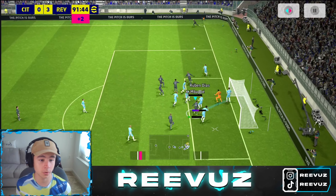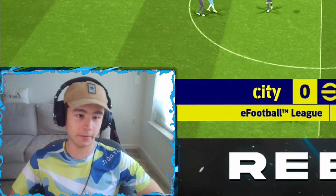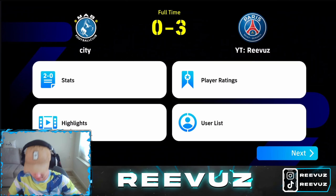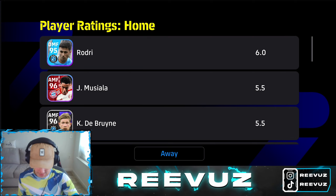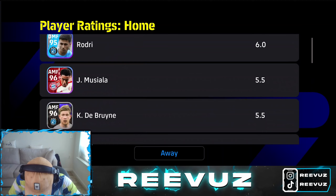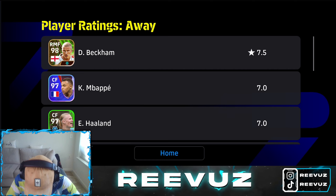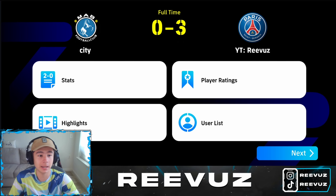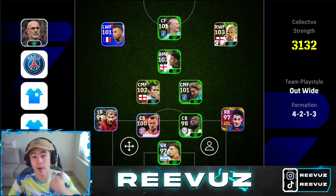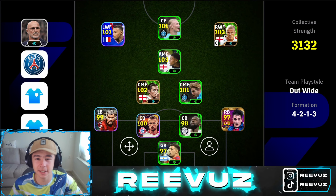Three-nil, just like that — easy. Beckham and Haaland difference. His goalkeeper had three saves out of eleven total shots, basically all crosses. Looking at player ratings, Beckham is the MVP because he made all the assists. That's how easy it is to play with this formation. If you enjoyed this video and learned something new, drop a like and subscribe. I'm Reevuz and I'll see you in the next video.